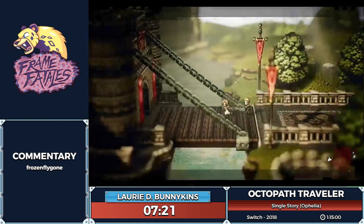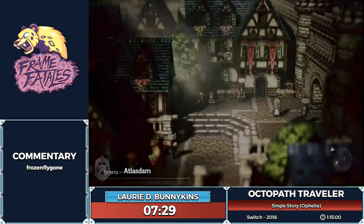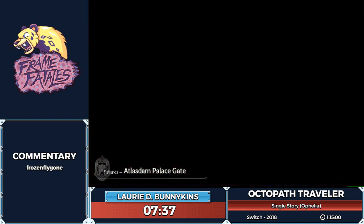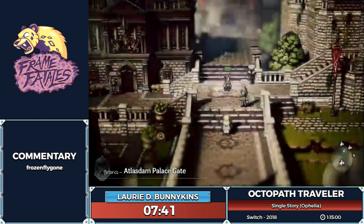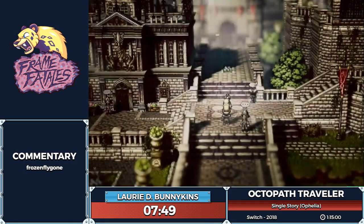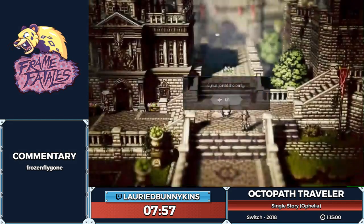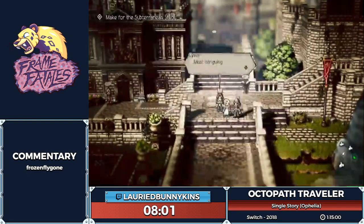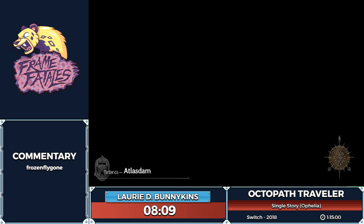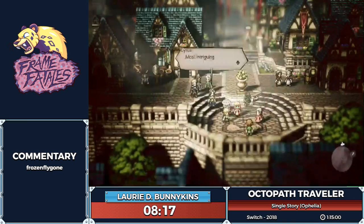We've made it to Atlas Dam. I'll talk about path actions here a bit, because our second character has a lot to do in the way of path actions. Do you want to talk about the character in general? Yes — Cyrus was the first character I chose. Cyrus is a scholar with a lot of magic-based attacks, which is super useful because they hit everyone and they're really good for breaking. Also he's a huge nerd, which I love. Absolutely.